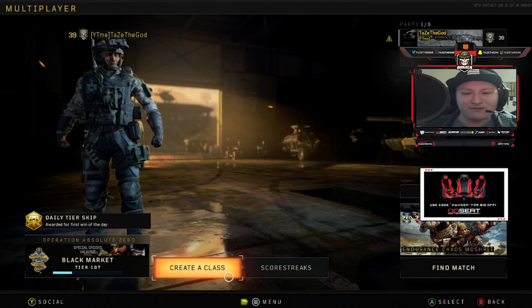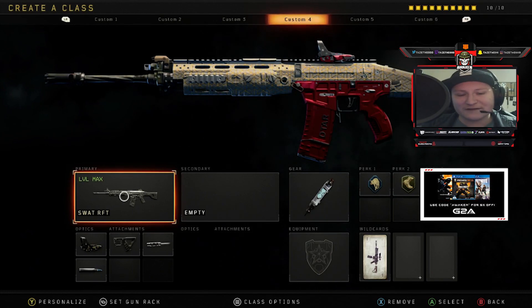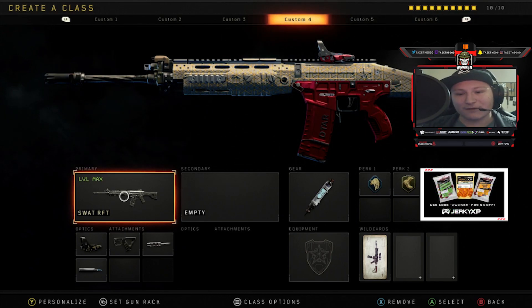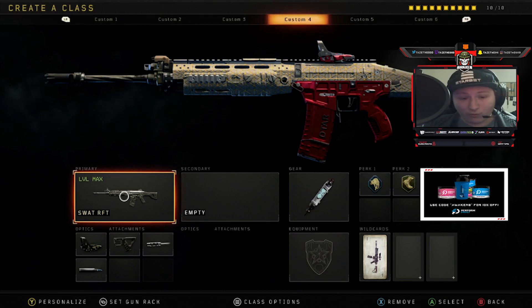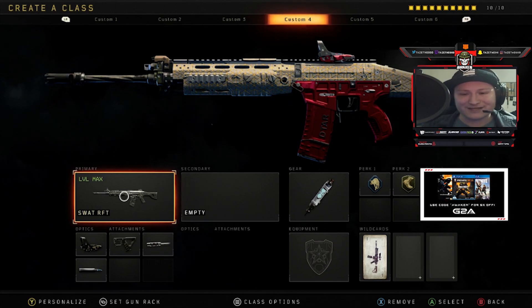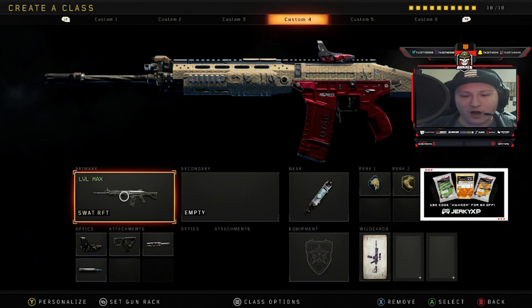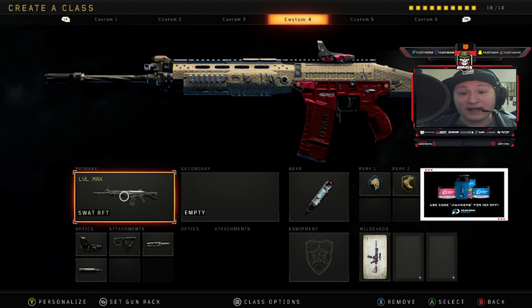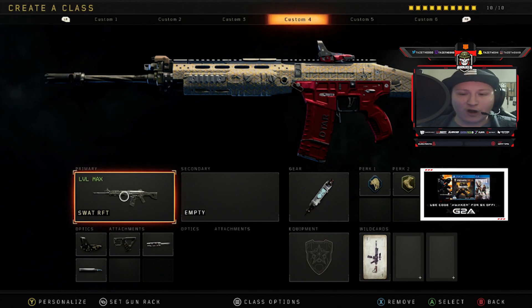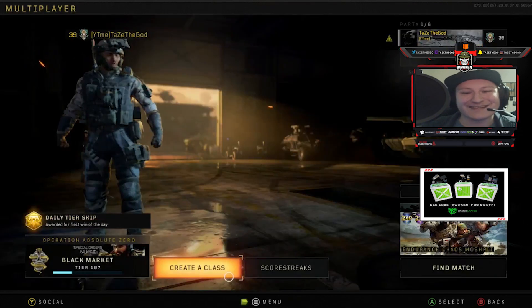The gun and class we're doing today is the SWAT RFT. We got reflex for the optic, and for the attachments we got quickdraw, long barrel, and FMJ. Quickdraw so I can aim in faster, long barrel to get shots off from a farther distance, and FMJ because I love hardcore more than core — this gun will shred in hardcore with FMJ. The gear is stem shot, and perks are scavenger, lightweight, and ghost.